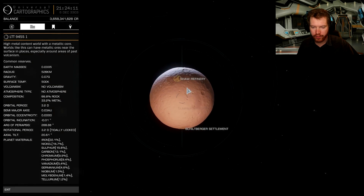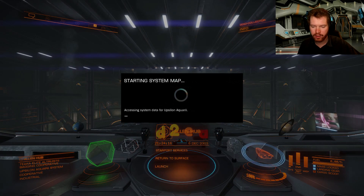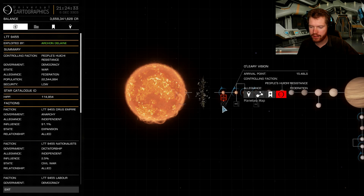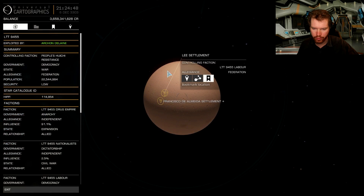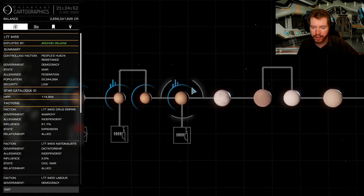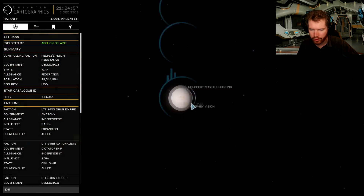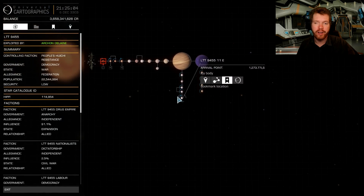We have one down here with large landing pads as well, and there's another one — also with a large landing pad. So that's at least three large landing pads. And the moon has one out there too. So in total in this system there are four stations with large landing pads.